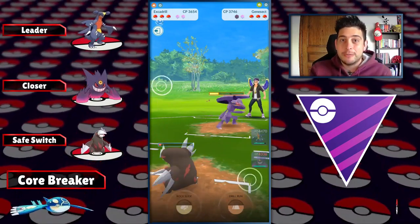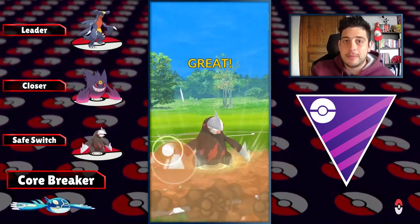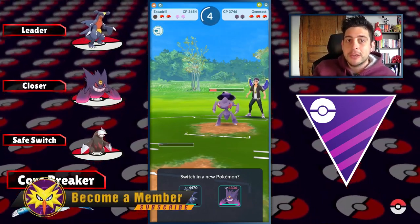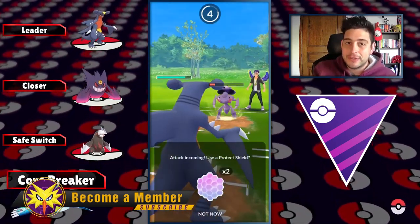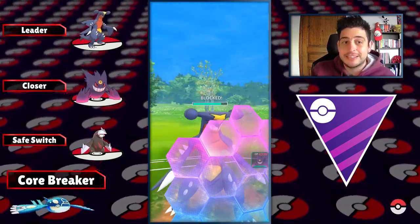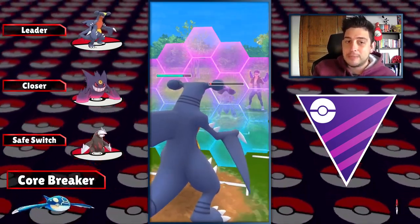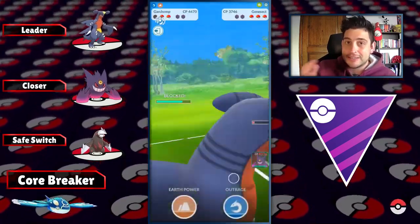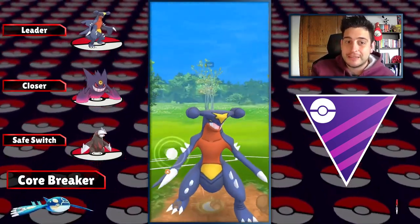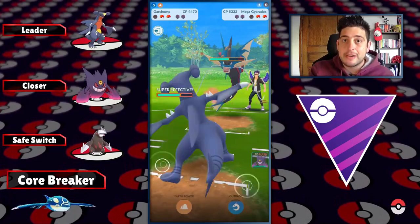On Open Master League it is just gonna dominate all those matchups. On the lead we got Garchomp, which is gonna be pretty good with Earth Power and Outrage. Be sure that if you want to use something like Sand Tomb, Dragon Tail might be your better fast attack because you are just gonna keep pressuring a lot with your fast attack after that first debuff. At the back we got Mega Gengar and Excadrill as the safe switch. This team might struggle a little bit against Kyogre in its Primal form, but Excadrill can still pressure for that shield advantage.